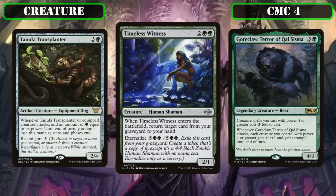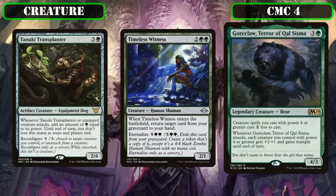Timeless Witness is a 2/1 with Encore for 5 and double green that, when it ETBs, lets us return a target card from our graveyard back to hand—a slightly more expensive copy of Eternal Witness that we can use twice per game if we can get it into the bin via Encore. Goreclaw is a 4/3 that makes creature spells we control with 4-plus power cost 2 less to cast, and whenever Goreclaw attacks, each creature we control with 4-plus power gains +1/+1 and trample until end of turn—reducing Yargle and Multani's massive mana cost while ensuring their damage gets through.